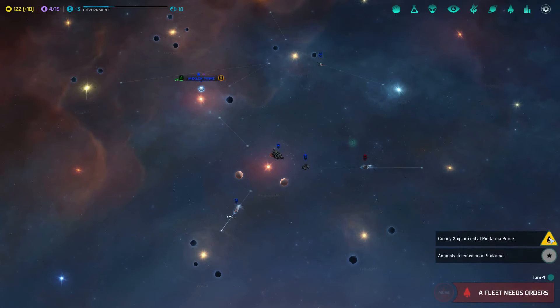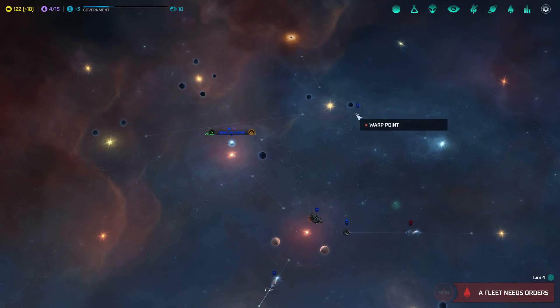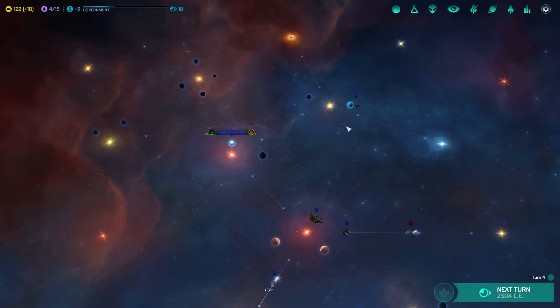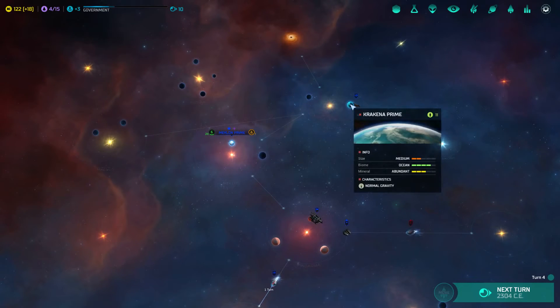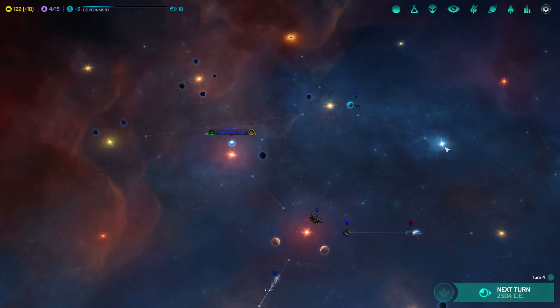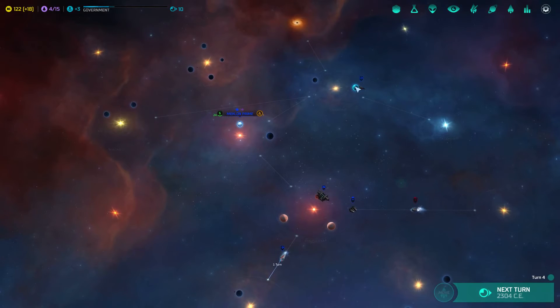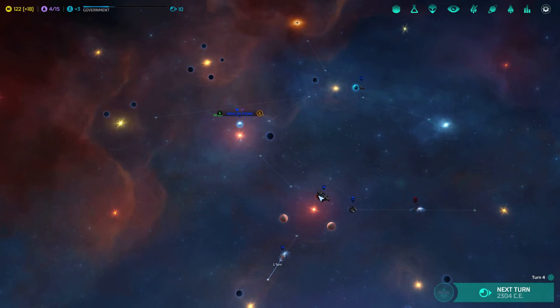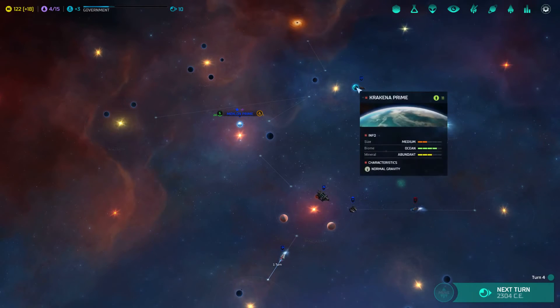This is going to make this very hard difficulty even harder. Let's start on a scout — we definitely need to find people. That's not too bad actually — that's definitely worth colonizing, but it's only medium. What you're looking for is the biggest size, the best biome, the best mineral with a normal gravity and some sort of bonus resource. We certainly don't have that on this start.